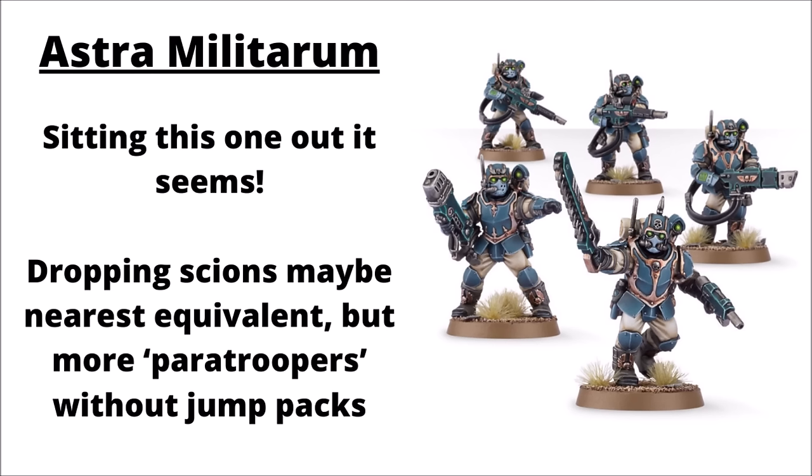The Astra Militarum are one of the armies that don't have any proper Jump Pack units yet — it seems like they'll be sitting this one out. Jump infantry maybe just feels a little bit arcane for the Guard, who have a lot of units with nods to a 20th-century military archetype. The nearest thing might arguably be the Tempestus Scions dropping in and firing a whole load of special weapons — though they're more paratroopers than jump packs and don't help them move faster once on the board. Scions can be pretty useful as cheap units dropping in for secondaries, and Games Workshop did help them out by changing the orders rule to allow it to go off after Deep Strike.